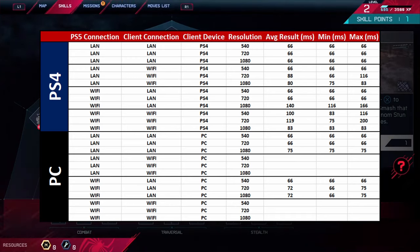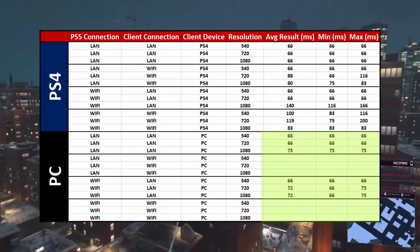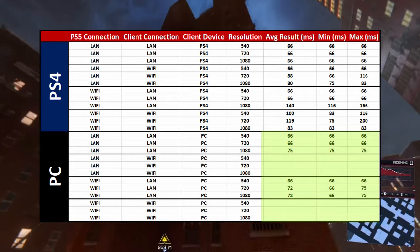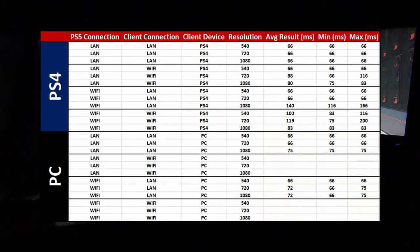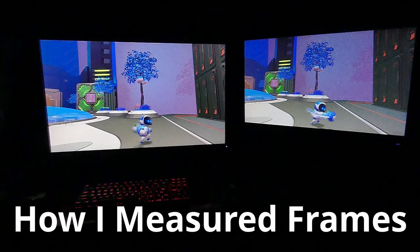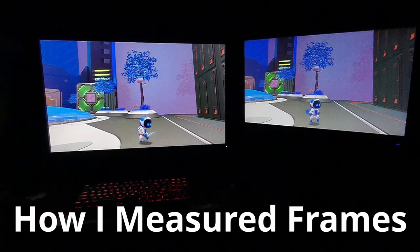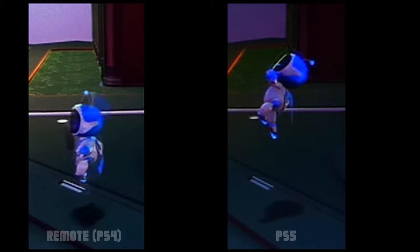I also had some interesting results with PC remoting. Beyond the numbers in the table, I found there's some stuttering and frame dropping that happens in the remote client for PC. That might be a problem with my specific client, but I noticed the same thing happened on PS4 in the past — there might be some inefficiencies in that particular bit of software. Overall, the PS4 is the better way to remote into your PS5 if you're trying to do that, but the PC is probably the more convenient of the two. So you're going to be picking your poison — either you get performance or you get convenience. Having a wired line is the best way to do it.